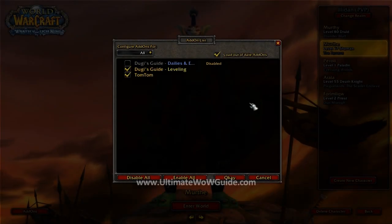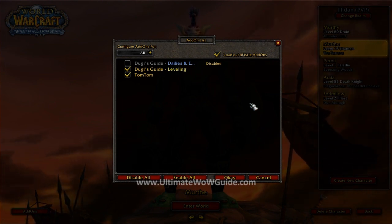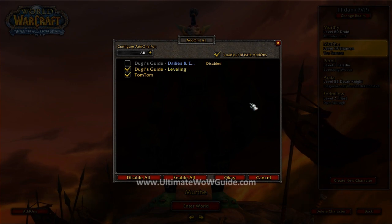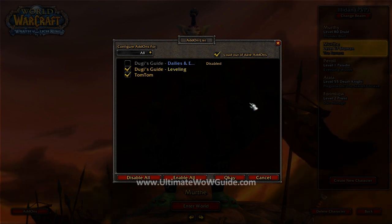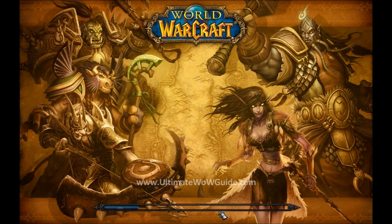If you have installed our guide correctly, you should see the option available in your add-ons menu. Just be aware that if you have both our daily guides and our leveling guides, you can't have them both ticked at the same time. So pick a guide and click enter.